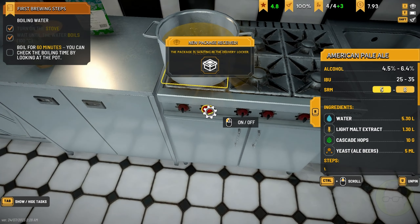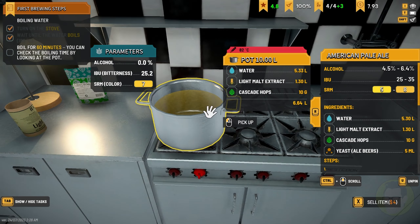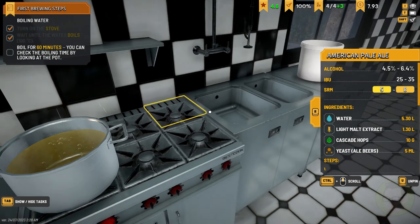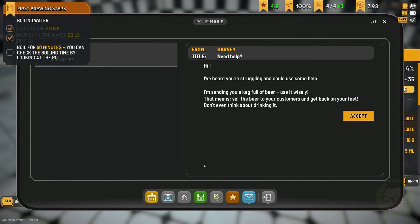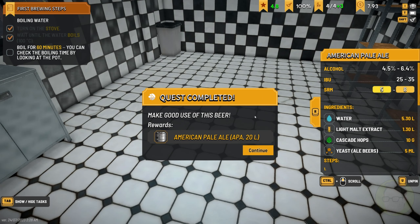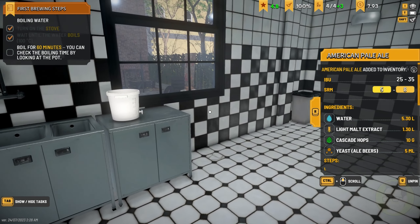That's supposed to be boiling for 60 minutes. We've got a new email — let's go into our emails. I've heard you're struggling and could use some help. I'm sending you a keg full of beer — use it wisely. Sell the beer to your customers and get back on your feet. Don't even think about drinking it. Make good use of this beer — American Pale Ale.